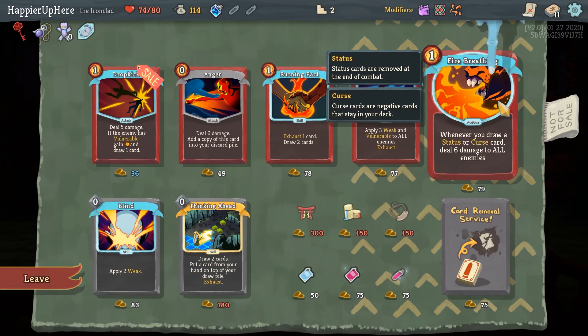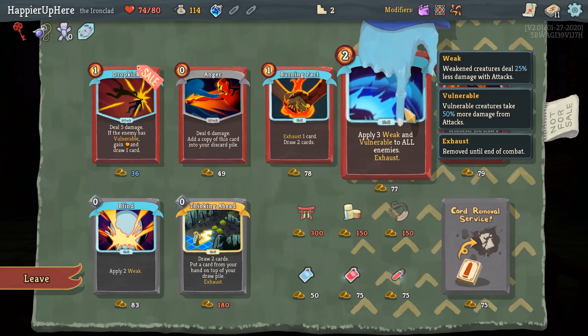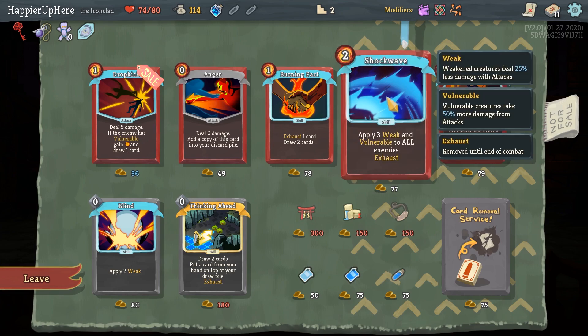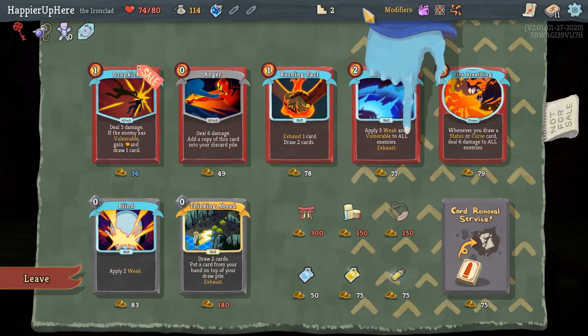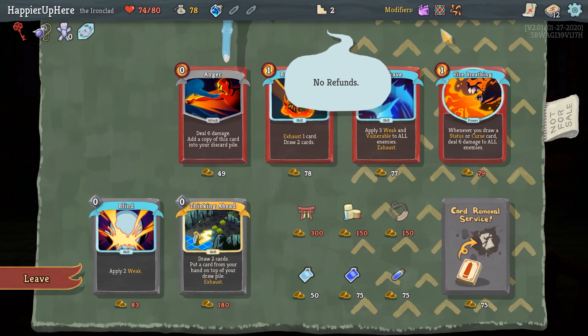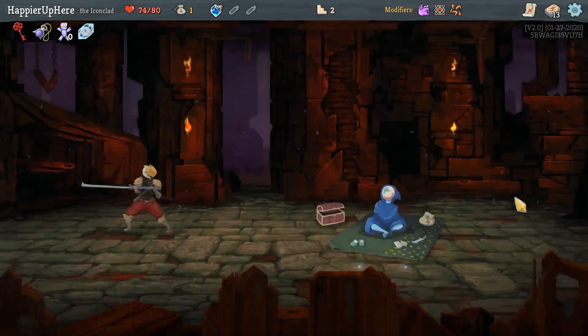Fire Breathing — I mean, I will have curses, but the question is if I can draw them early enough. I also have a duplication potion which might help against one of the upcoming elites. I think I'll do Shockwave. If I do Shockwave, I won't be able to use the power potion. So I could take a Dropkick instead and the power potion, or Dropkick and Fire Breathing. Tough decisions here. I think I'll take Dropkick for a solid attack, and then actually I can't afford Shockwave too — I just can't afford the potion. Let's take Shockwave. Why not?